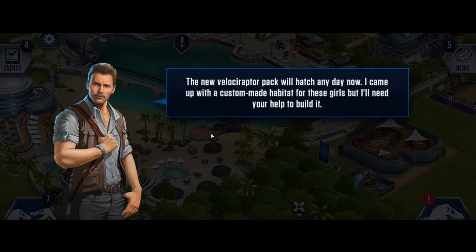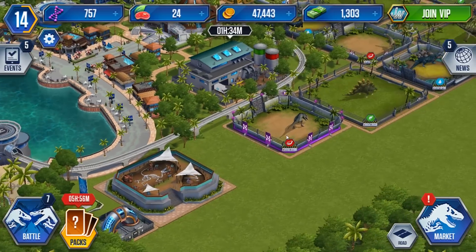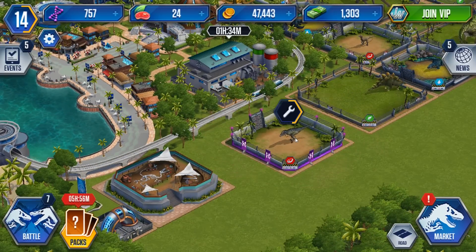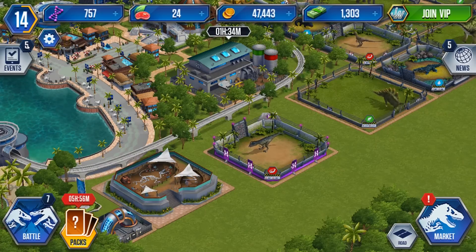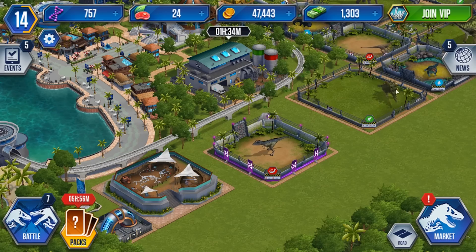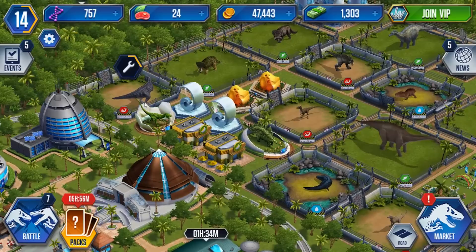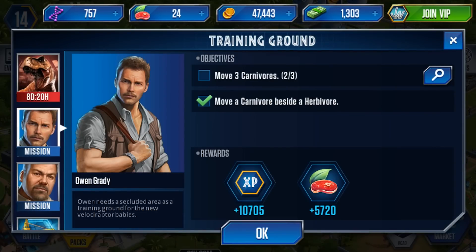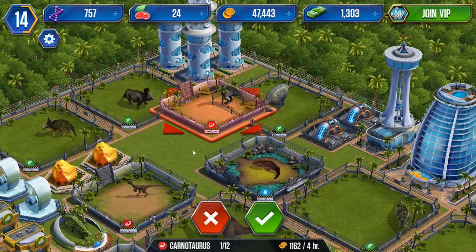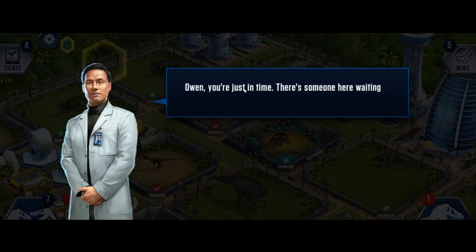Let's see what the quest is. A new Velociraptor pack will hatch any day now — move three carnivores. I wonder if we can still do the same thing we used to do before: just place it, move it, place it, move it. Did that do it? No. So again, they fixed the same thing that happened in Jurassic Park Builder where it would not let us. In Jurassic Park Builder, we could just move one dinosaur and place it back down where it was before. Now we can't do that — got to actually move three different ones.